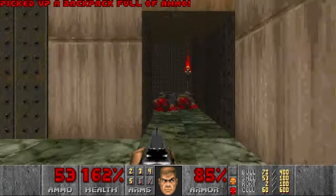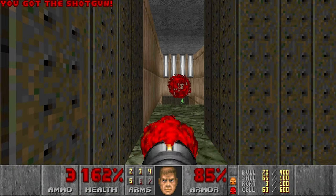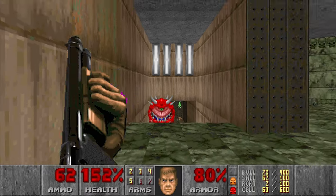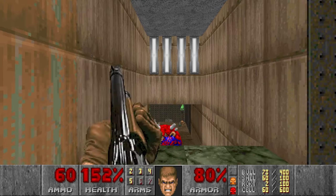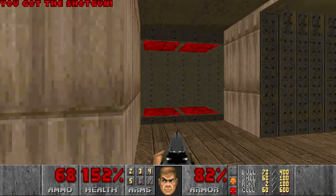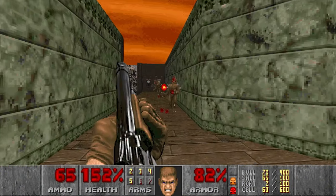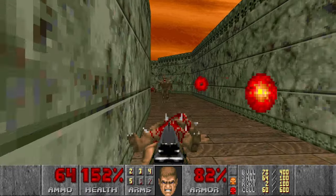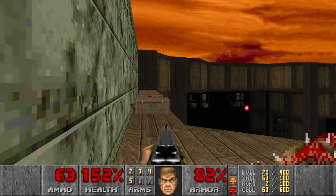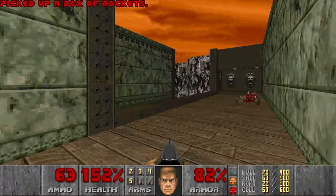I was struggling a lot with this secret. Now I can have some more rockets, and I think there should be a few hitscan and cacos. Now we go up and kill all the imps here. So now we want to grab the rockets without taking face rockets from the cyber — and that was successful.